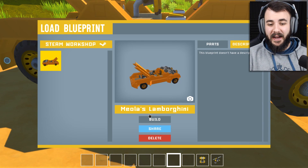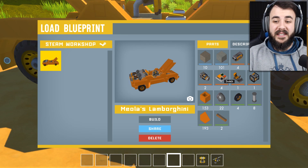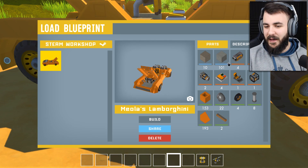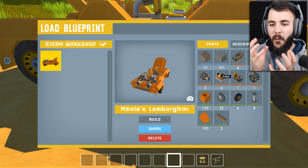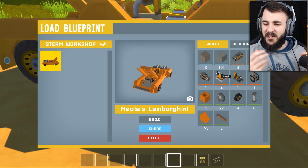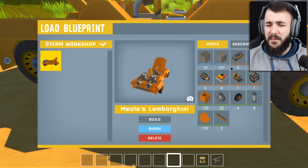You can share it on the workshop now. It looks like you can find out exactly how many parts were used in the creation — 10 metal blocks, 101 stone, cement, and a bunch of other things. That's a pretty cheap vehicle. This is basically for when survival mode comes in — you're going to obviously need the parts or to build the parts. We don't really know how it's going to work yet, but it's going to be kind of cool.